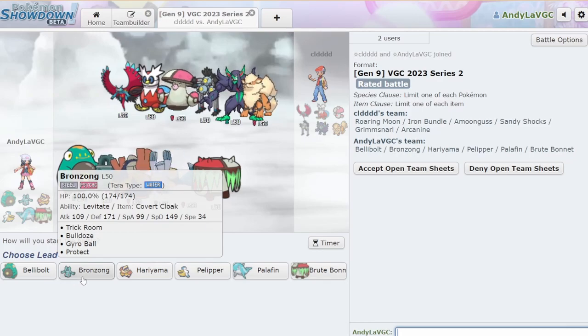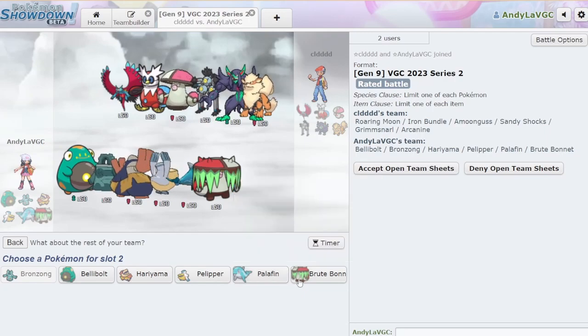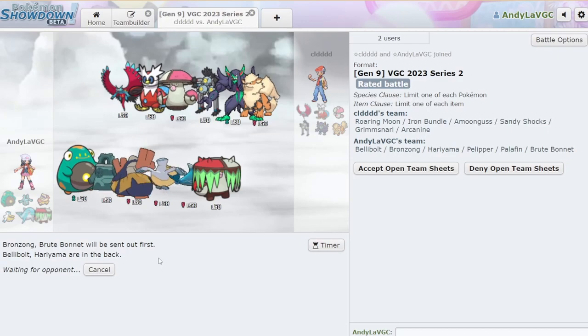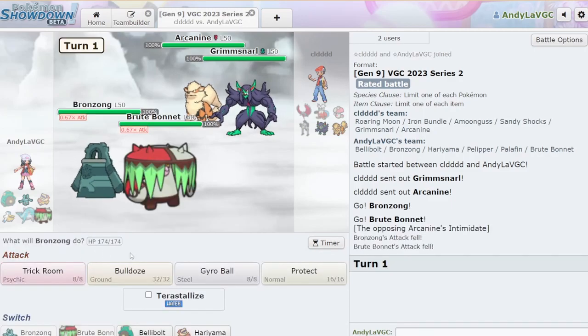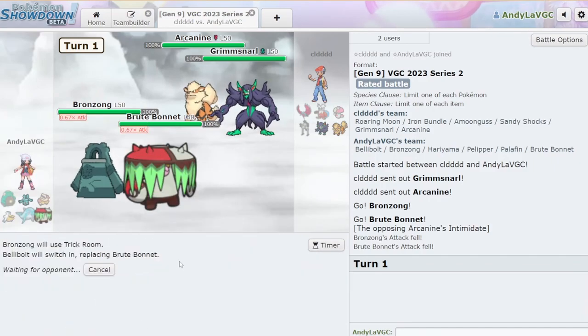I think I want to go Bronzong. Is Palafin gonna be good here? I don't know, honestly. Let's go Bronzong, Brute Bonnet, Bellybolt, Hariyama. I think we're not gonna bring the rain mode. The only Mon that's good... I mean it's good into Arcanine and Sandy Shocks, but I don't really need rain to beat Sandy Shocks technically. The only bad thing here is if they lead Arcanine plus something. It really just depends on if they're running Taunt. I'm gonna go in Trick Room, just hard switch to Bellybolt. I feel like that's okay.